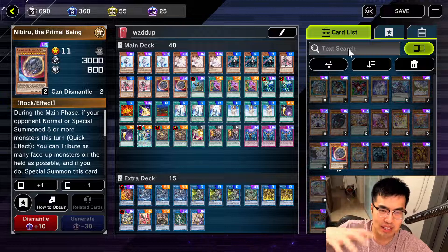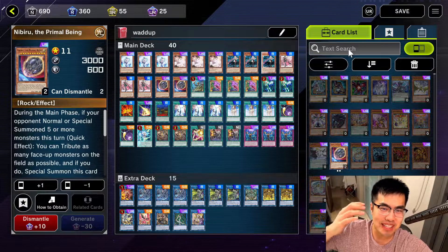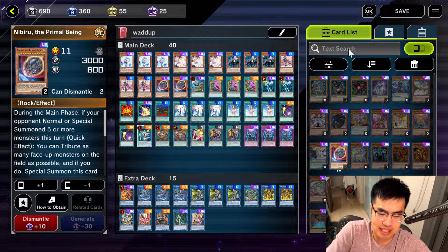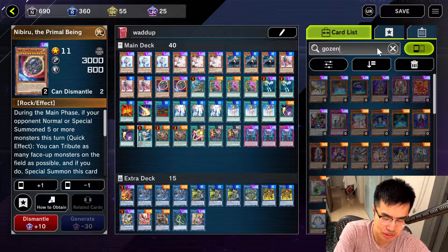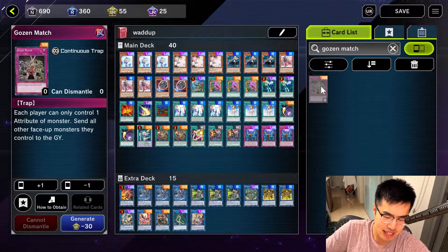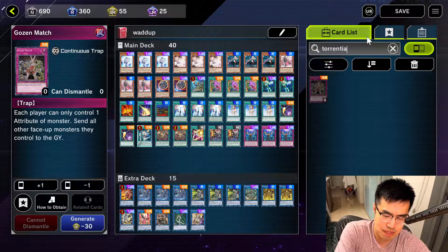I was scouring through the card pool and I noticed that all the good hand traps, every good card, every meta-relevant card — even if it was side deck, even if it could only be one — is literally a super rare or higher. I think they did that obviously for a reason; they hired some guy to just look at the card pool and make all the meta-relevant cards into high rarity. Like, even Gold's Mansion is super rare, which is crazy. But luckily, I think they missed a lot.